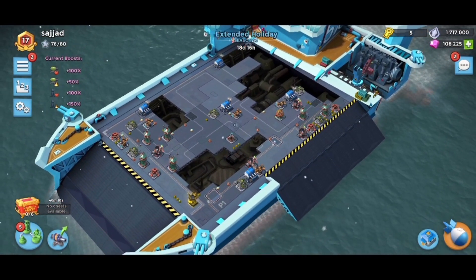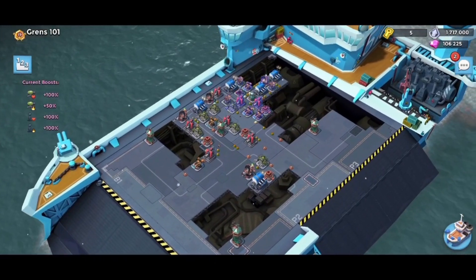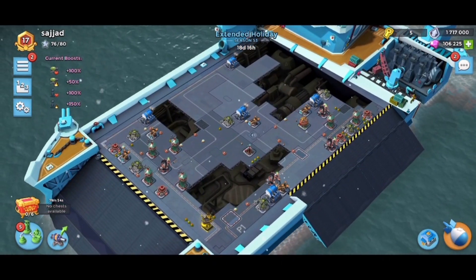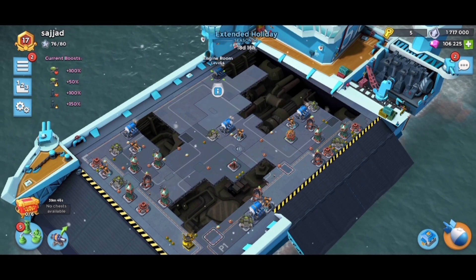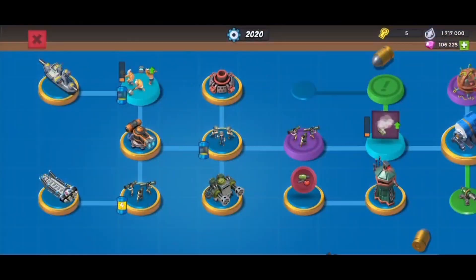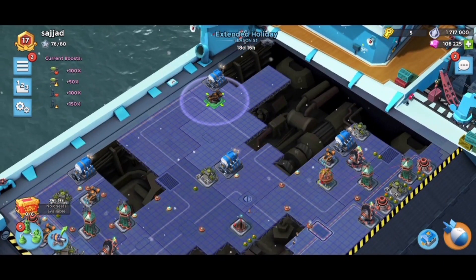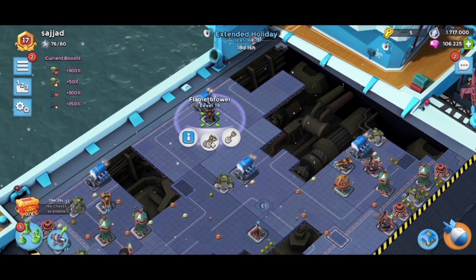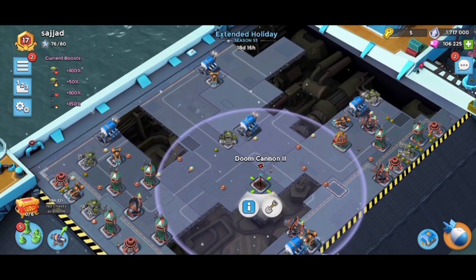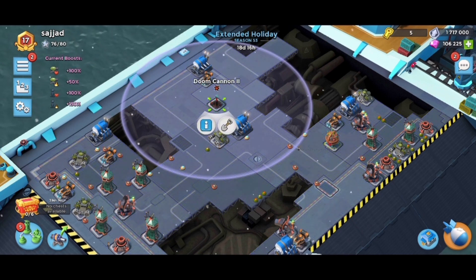I'm not sure how to set up this base — let's take a look at some top players, even though they're way ahead in tech. The top players are running with damage amplifiers and I don't have much defense for that right now. If he has critters he can critter out that one over there, so I do want to put one defense up there. I'm not sure which one — let me put a flamethrower over here.